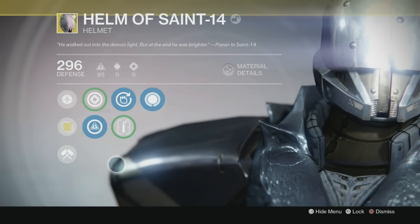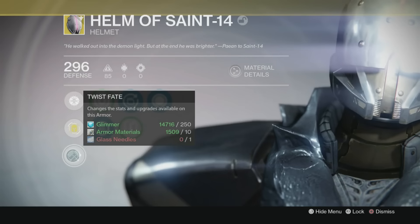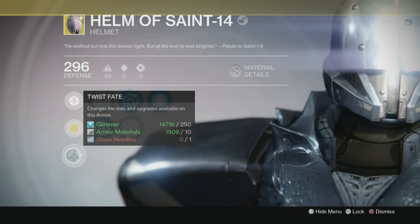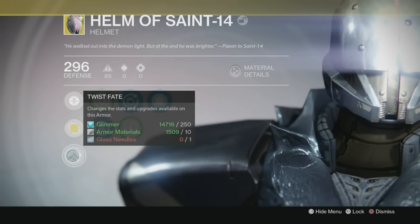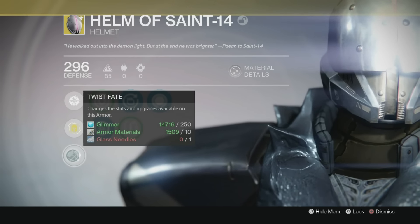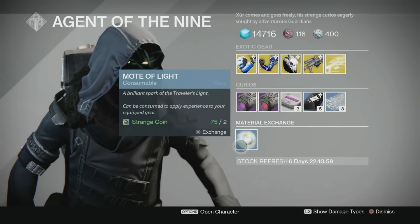This is how you roll exotics now in The Taken King. If you look down here, Twist Fate changes the stats and upgrades available on this armor. You purchase Glass Needles and essentially you roll it, take your chance, and see what kind of perks you pick up on your new helmet or whatever piece of exotic gear you have. That is how Glass Needles work, and this is the first week that Xur has brought them to us.